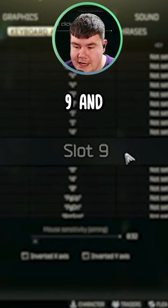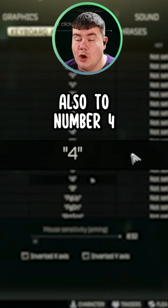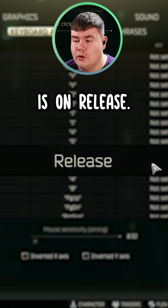Then make your way down to slot number 9 and make sure that the key is assigned also to number 4 and that the press type is on release.